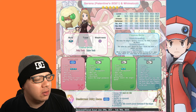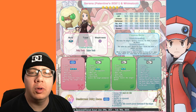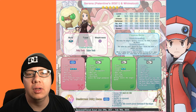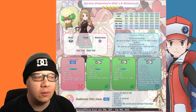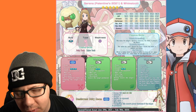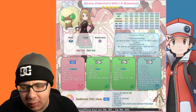For lucky skills, it depends on how you want to use Serena and Whimsicott. Use Critical Strike 2 if you want to focus on her as a strike unit, or Vigilance if you want her as a tech unit that can take a few hits and protect your striker.